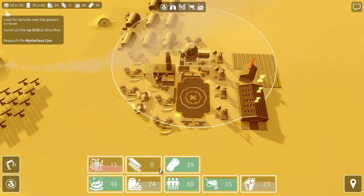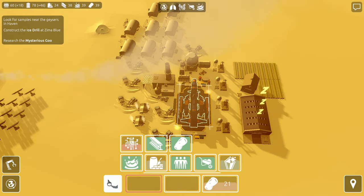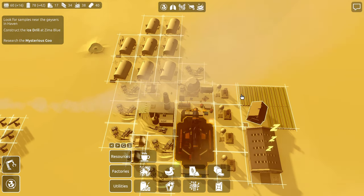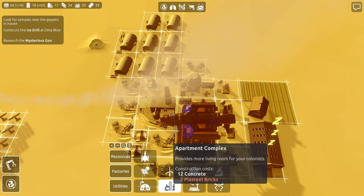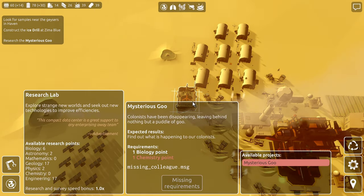Concrete production looks fine. I want the steel. Let's get another silicon smelter down — you fit in there, boom. Planning pad, apartment complex, research lab — we haven't done that yet. I feel like we should. Explore strange new worlds, seek out new technologies. Available research points — this is stuff from clicking on the artifacts. Colonists have been disappearing, leaving behind nothing but a puddle of goo. Find out what's happening to our colonists for one chemistry point. I don't have chemistry points apparently.